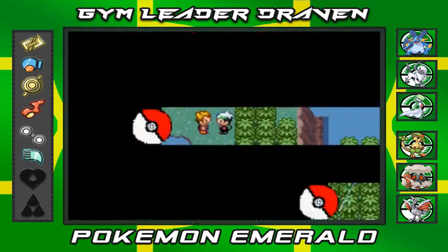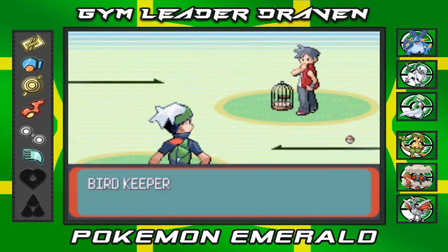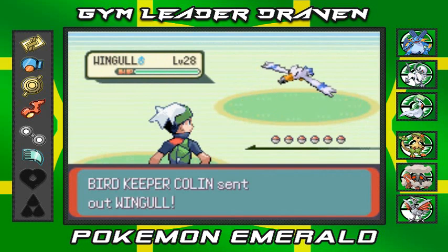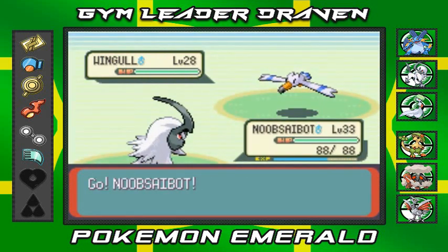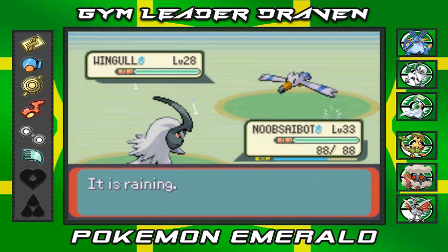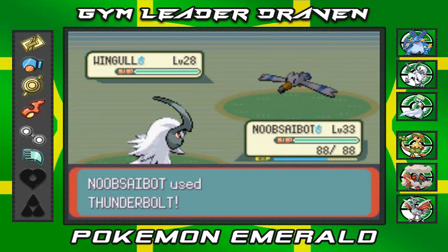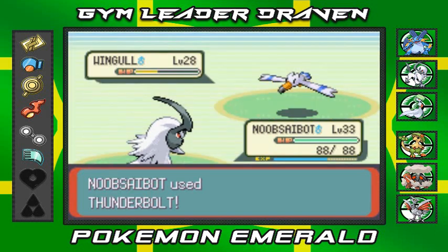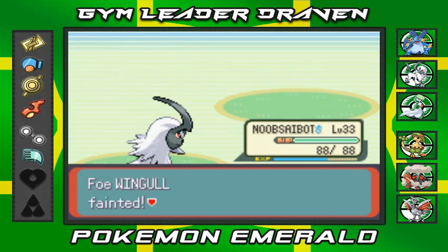Noob Saibot has plenty of moves that can hit flying Pokemon. We're going to battle Bird Keeper Colin, who's coming out with his Wingull. It kind of sucks for this guy because it's raining, and I do have an electric type move. Electric moves are boosted in rain and Thunder won't miss - that's pretty awesome.